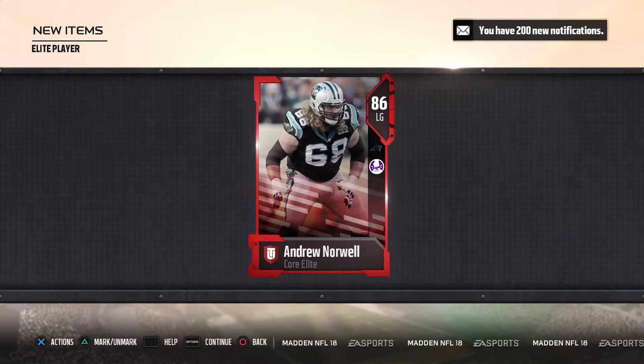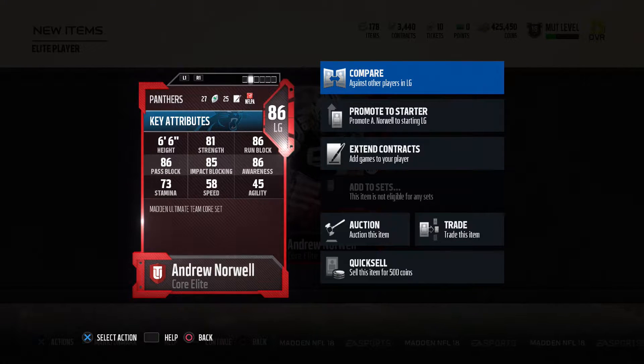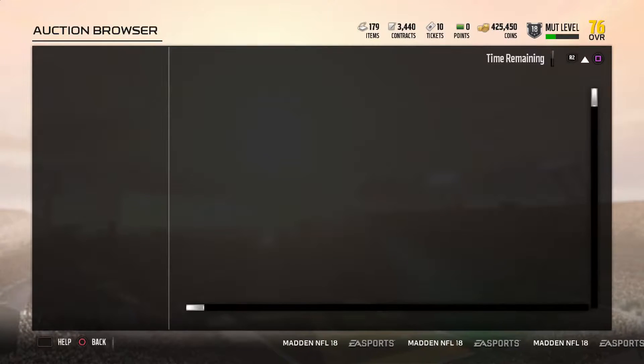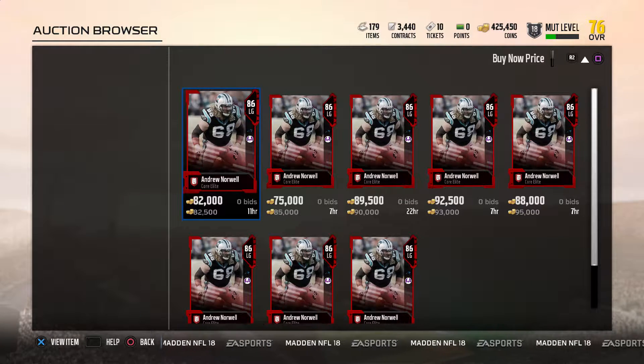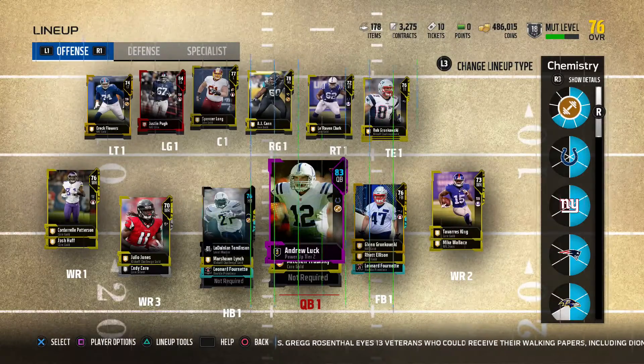It looks like I made the right choice — we just got ourselves an 86 overall left guard, Andrew Norwell, just by doing solo challenges. The only issue is I already have an elite left guard in my lineup. Rather than putting Norwell in, I'd rather sell this card for about 80,000 coins, which is a crazy pull, and keep the non-tradable one. Putting Norwell in would just leave Justin Pugh as the non-tradable card sitting around useless.